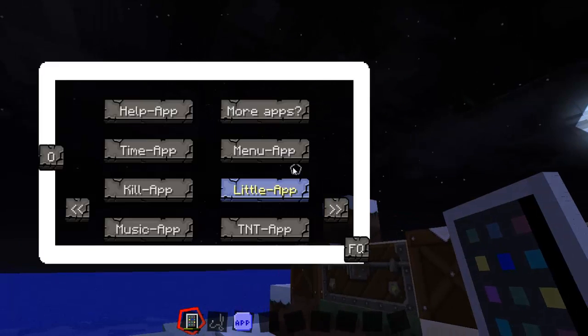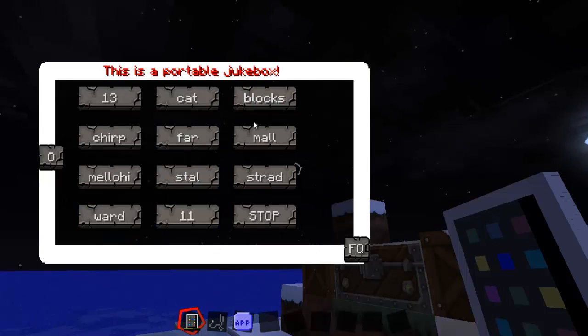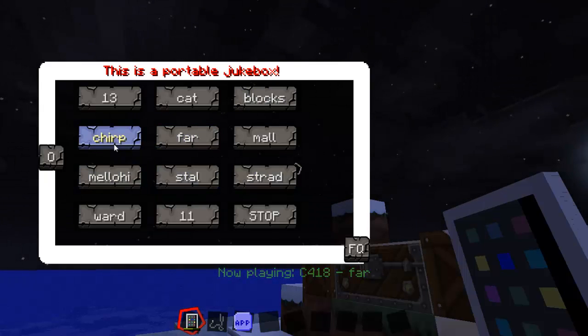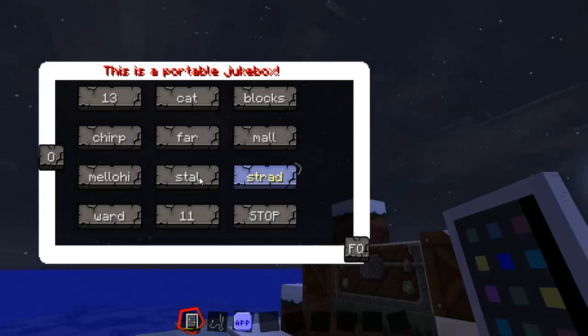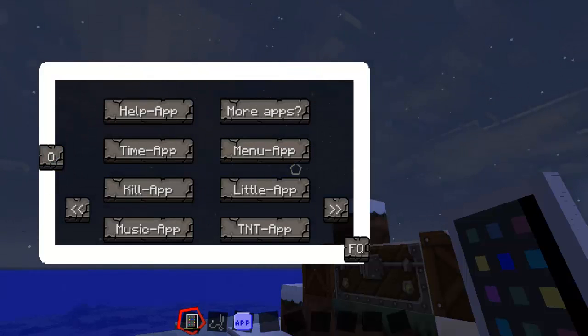Now when you open your iPod there will be these apps. Here's the music app, which you use with the headphones. It's basically a portable jukebox and you can play any kind of music you want. When you get bored of it, you just press stop. Then you press this O button, like on a regular iPod, and you go back to your homepage.